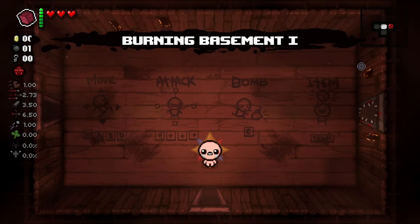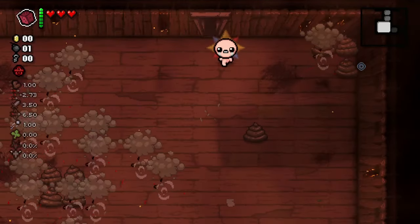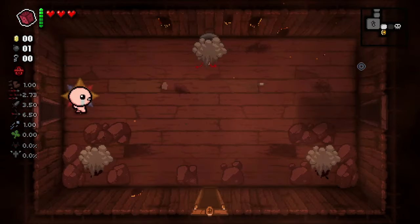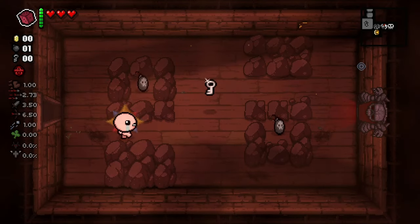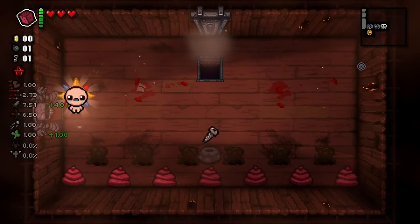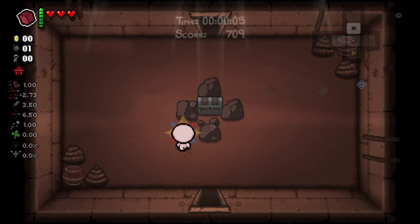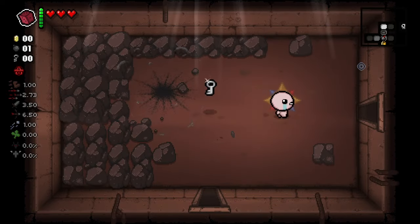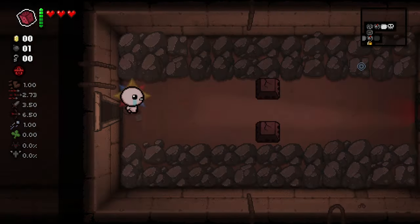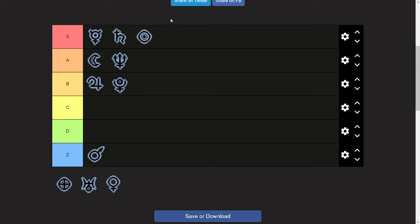Sol shows you the boss room on the minimap, making it easier to find and helping you reach Boss Rush or Hush. After killing a boss it activates the Sun card effect, which heals you to full health and removes curses. In addition it gives you plus three damage and one luck up. This item also lets you skip floors by going straight to the boss fight, and in my eyes it deserves a spot in S tier.